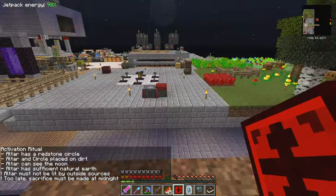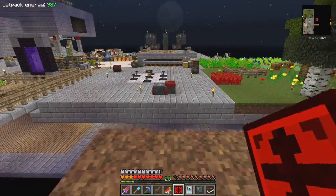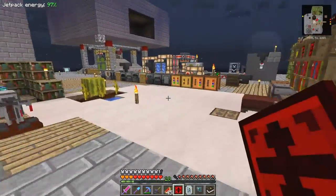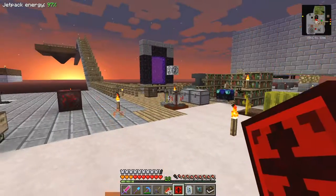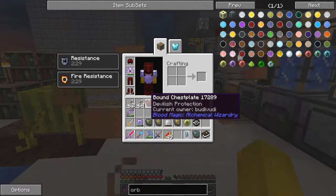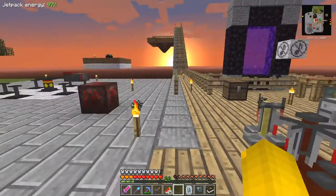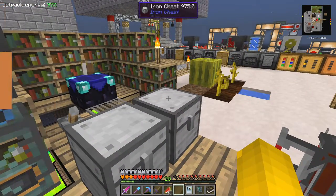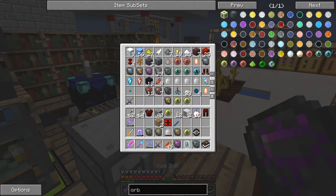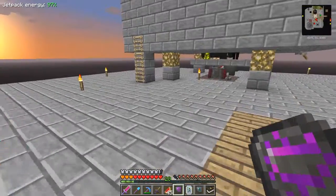I'm too late - it must be made at midnight. I've got to take out these torches, that's no problem. I'll have to wait now until the next 20 minutes. In the meantime, let's do the next armor piece - the chest plate. At the moment we've got this chest plate and these leggings with the haste in them. The one I want to do is the chest plate with the void sigil, and that's supposed to prevent void damage. Testing that's going to be rather interesting - I'm rather loath to test it, but I might. I'll back up the world and then do a test.